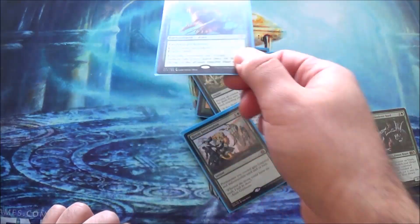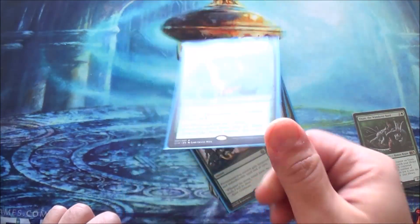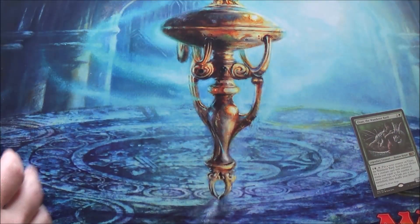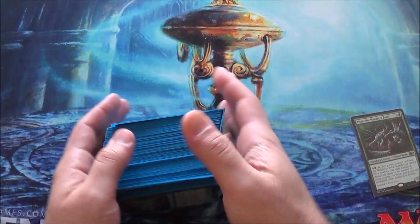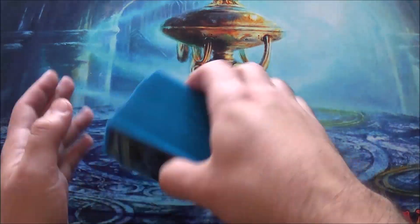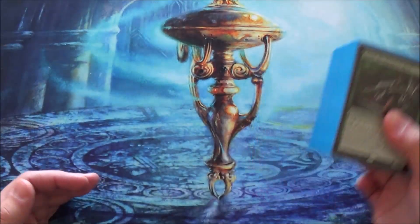And Song of Dryads — because your commander's a tree. Everything else is still pretty much stock in this deck. I know people hate this deck because I don't play it the way they do — I don't play a lot of mana dorks. I play a couple, not a lot. I know you want me to, but tough.